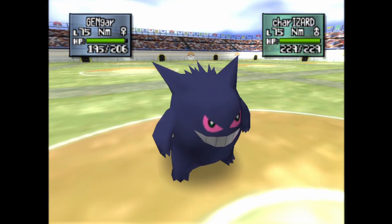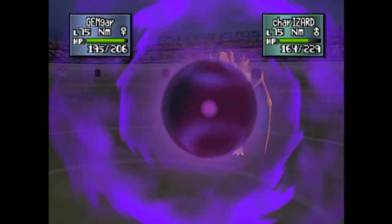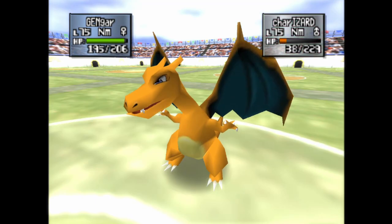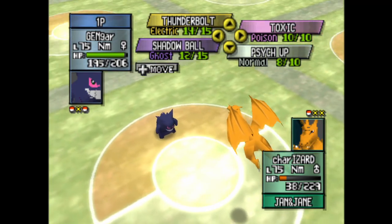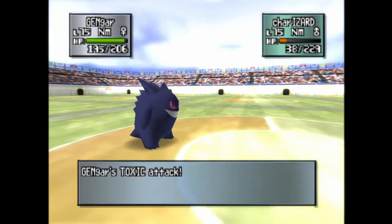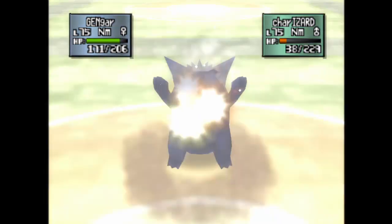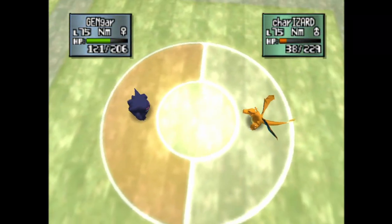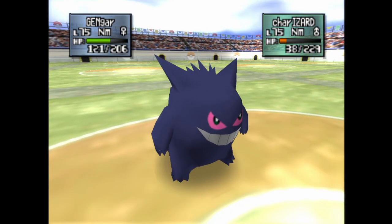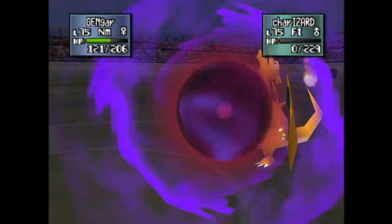Charizard's got some special defense but not so much physical. Then I run. It flew up high — that's cute. I'm just gonna click Toxic for funsies. This is the last gen you would see Fly being used in this kind of format.